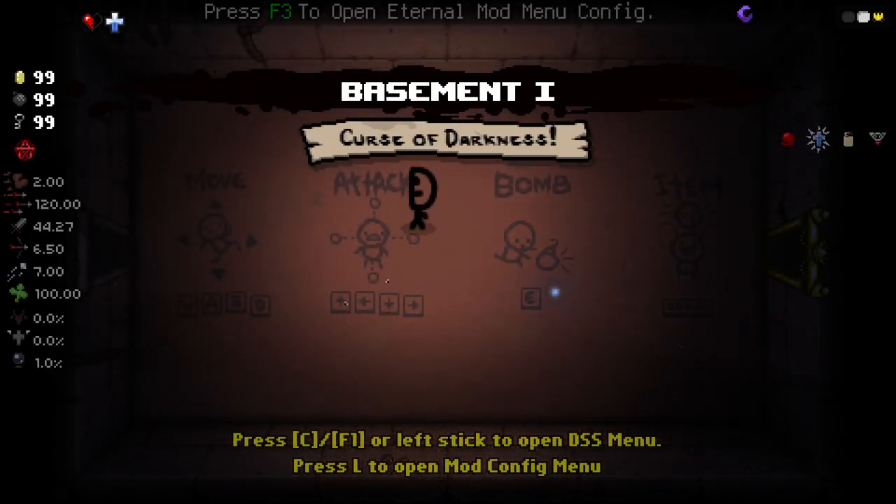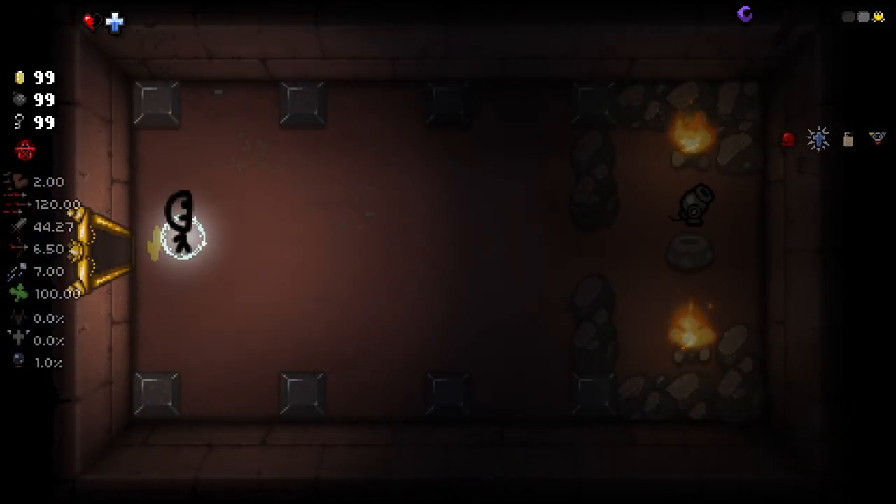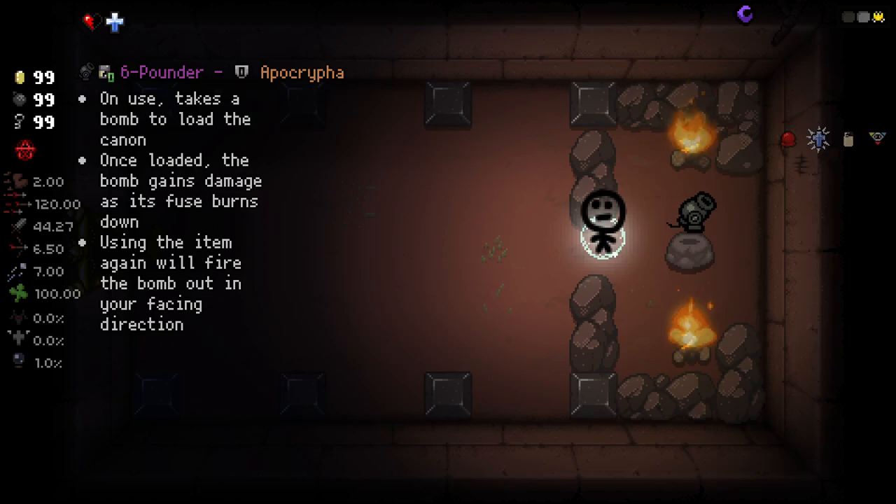So we're going to jump in, we're going to play with some Belson. As you can see, he is quite weak — he doesn't really start with much, so we're going to have a little bit of a hard time progressing with this guy, but we're going to give it a go. We've actually got a new item from the Apocry — I can never pronounce this mod's name — but we'll see how this works.